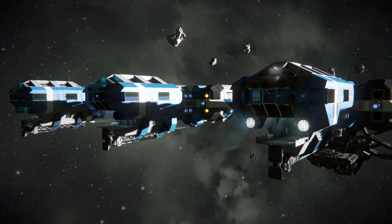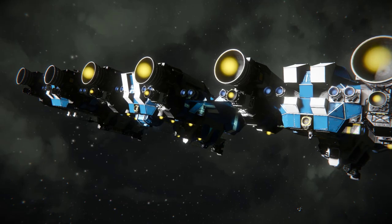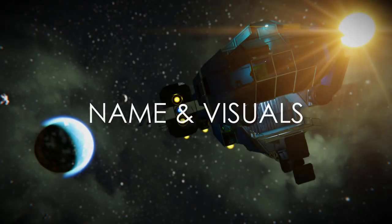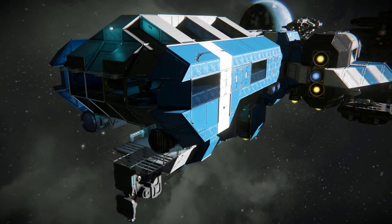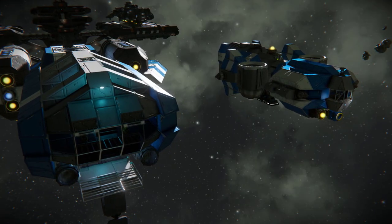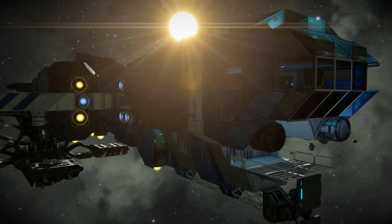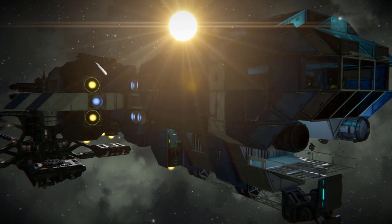There are some differences between the three available specifications of the Blue Ambassador — I'll be going over these differences later on in the video. The Blue Ambassador is likely the ship's nickname. I think it resembles a TT series ship and probably has a TT-something designation. But of course, we all know it as the Blue Ambassador, or in this case, the Blue Ambassador Explorer.